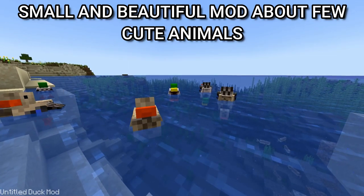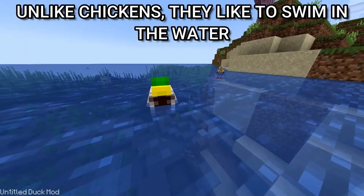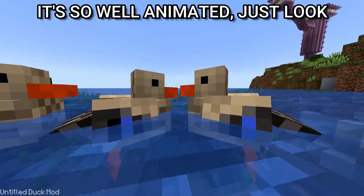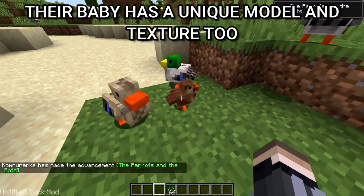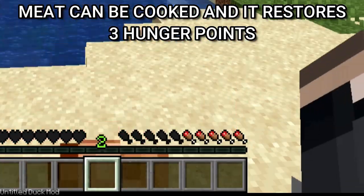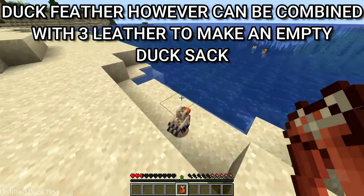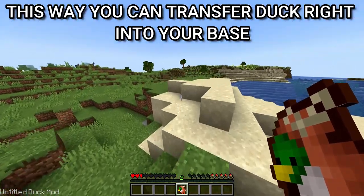Here's a small and beautiful mod about a few cute animals. The first one is the duck. Unlike chickens, they like to swim in water, groom themselves, and dip their head into the water — it's so well animated. You can breed two ducks with seeds; their baby has a unique model and texture too. Duck drops its meat and a new feather. The meat can be cooked and restores three hunger points. The duck feather can be combined with three leather to make an empty duck sack — right-click on a duck to take it with you and transfer it right into your base.